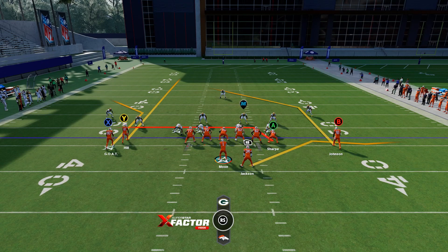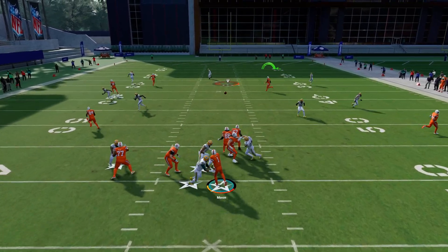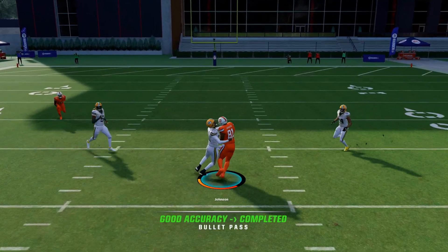Like we talked about in another video, that Y route is going to push the free safety back so you can fit the post in. He has to respect that, and it gives you plenty of space.